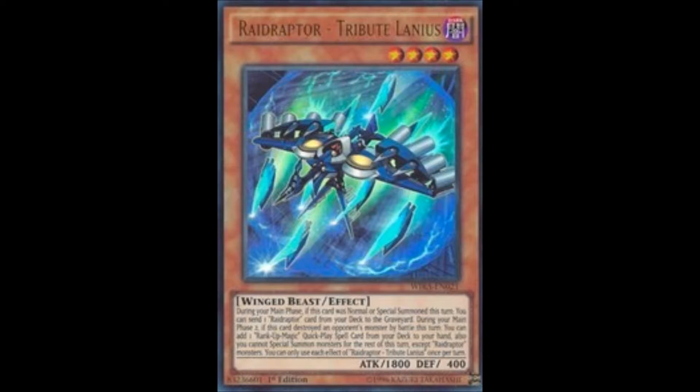Tributelanius helps you get to those rank-up cards as fast as you can, allowing you to build up to that level 12 Raidraptor Final Fortress Falcon. Tributelanius currently goes between $6 to $8, and while that might not be too bad at first, trying to get a playset — meaning all three copies of the card — will cost you $18 or more just for those three cards. That's why I think this one deserves a reprint in some kind of later pack.